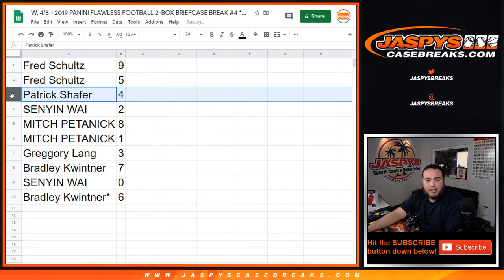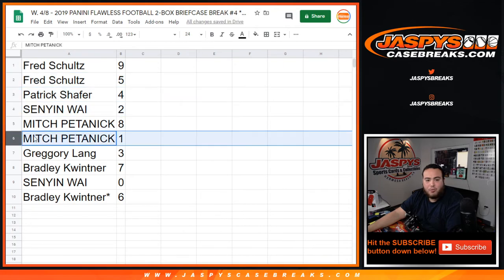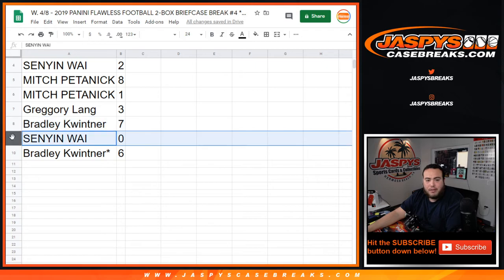Alright — Fred with 9, 5; Patrick with 4; Sinyan with 2; Mitch with 8 and 1, so any 1-1s would be yours; Gregory with 3; Bradley with 7; Sinyan with 0, any redemptions would be yours; and Bradley with 6.